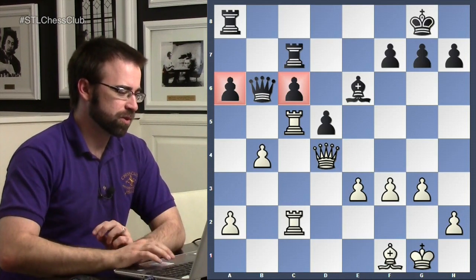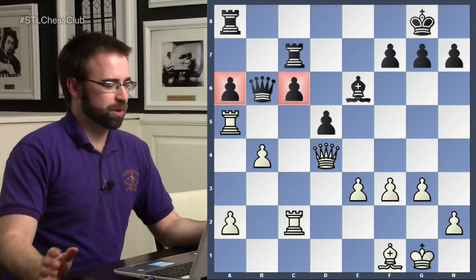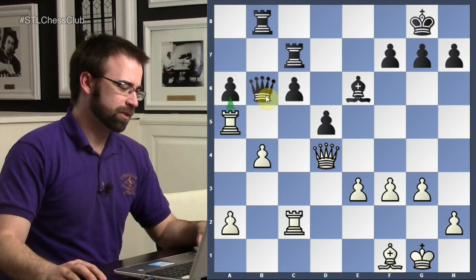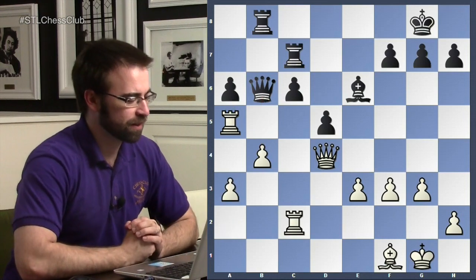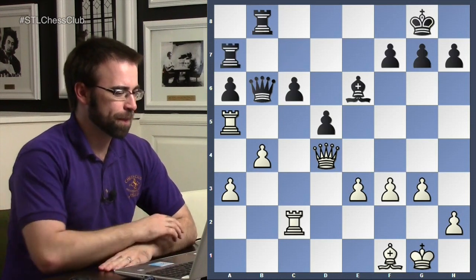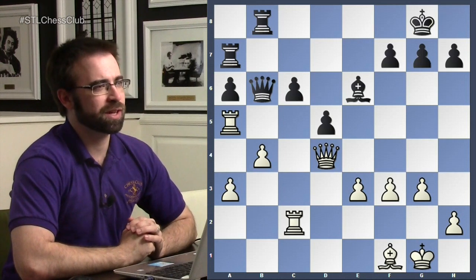Rook b8 — black is saying 'why don't we trade, you take here I take here, I get rid of a weakness.' But white just plays a3, and black has some serious problems. It's not easy to defend, and really black is losing a pawn here. Because after this move, we see what usually happens in these types of positions where one player is just crushing positionally — the tactics are going to flow for the guy with the better pieces.